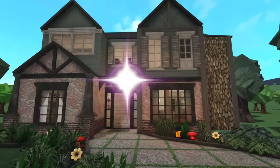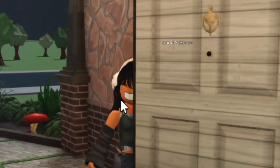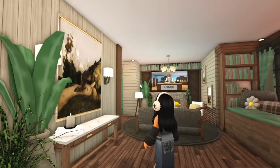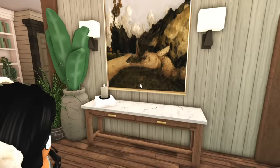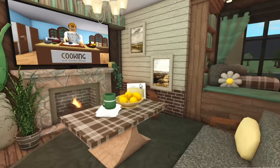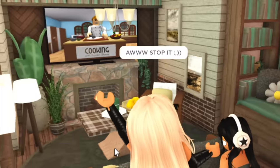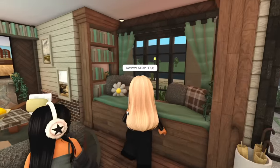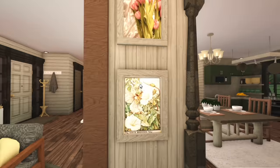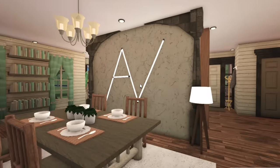This is how the outside of the house turned out — I'd say it's pretty cute. Nadia, welcome to your humble abode. So here we have the entryway — I love these decals, by the way. If you want to find these decals, they are all on my Pinterest, so make sure to follow me. We've got the entryway, we have the living room over here — it's exactly what I wanted. I'm so glad she likes it. Building for you guys is so scary. I love this little reading nook right here. Then we have the dining room with, of course, my AV initials.